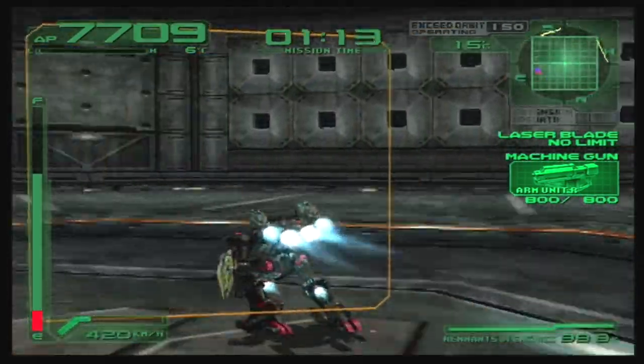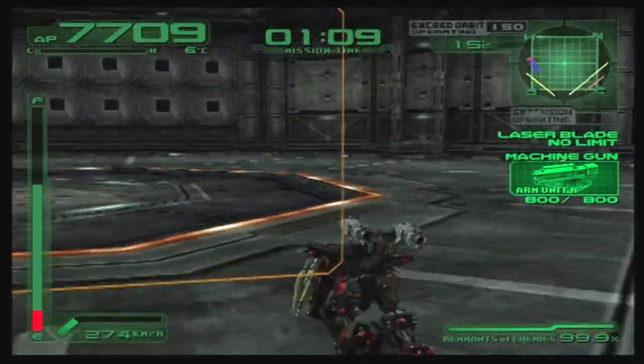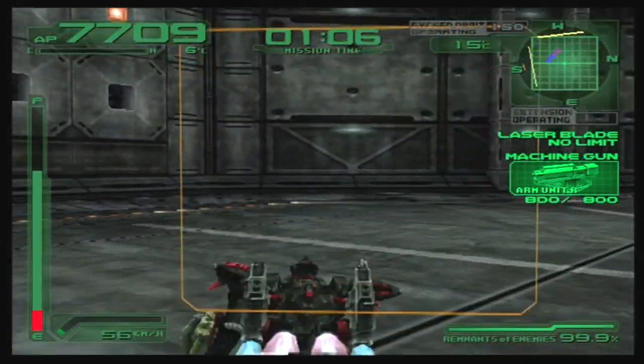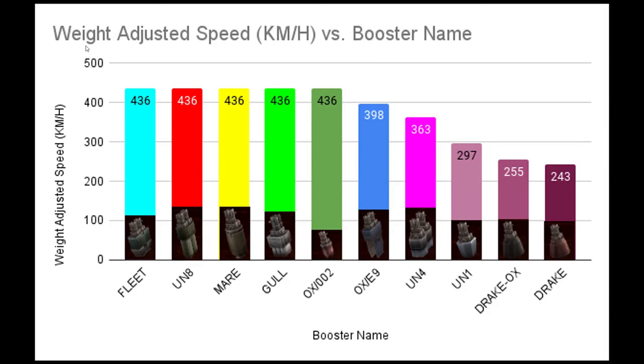It turns out Silent Line has a cap on booster power — any amount of booster power above a certain point is straight up wasted. From this graph, it looks like the Aux-002 and Gull are the fastest boosters to use with the Wake. However, this graph doesn't show the full story. If we correct for the minor differences in booster weight, we find something interesting: the top 5 boosters are hitting the exact same speed despite having different boost power. This highlights the existence of a cap on booster power.